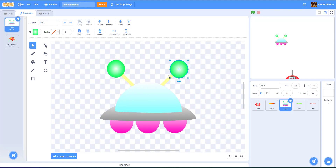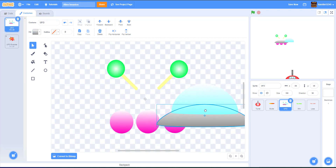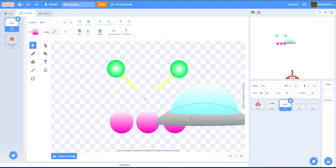For the UFO, we drew two green antenna pieces with yellow lines, then reshaped a circle into a semicircle for the top, a longer semicircle for the base, and three little wheel shapes at the bottom. For the explosion, we drew a bunch of stars in red, orange, and yellow and layered them on top of the UFO. Pretty simple overall.